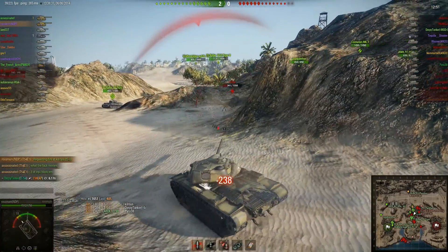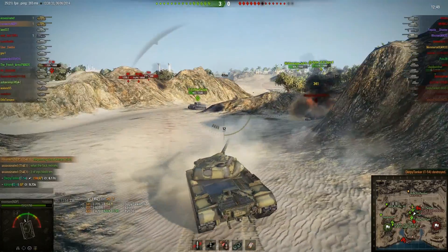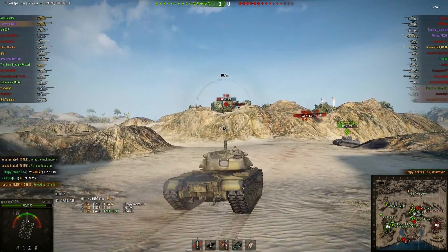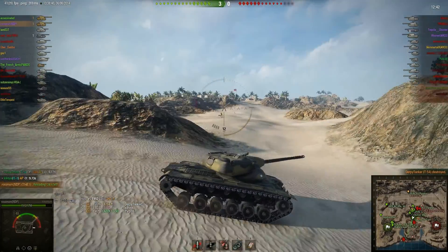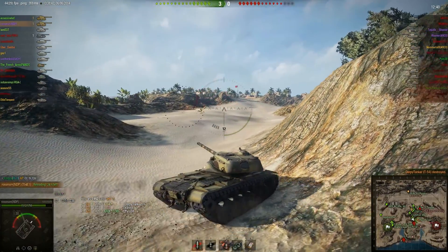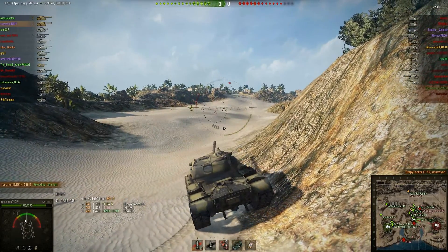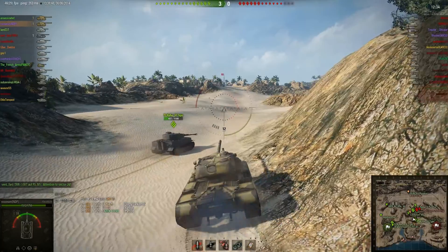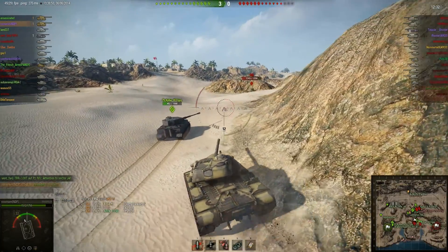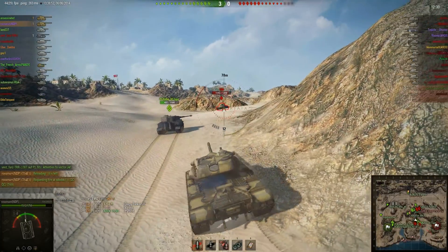Here you can see the rather unimpressive pen being a problem against the IS-8, simply because of the angle he was at. I was hitting his pike from dead in front, so the actual thickness of the armor combined with its effective thickness from angling was just too much for the gun. I did manage to clean up the T-54 though, as he was actually still a threat to me.